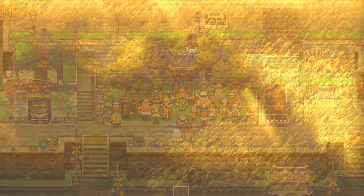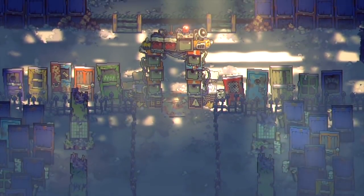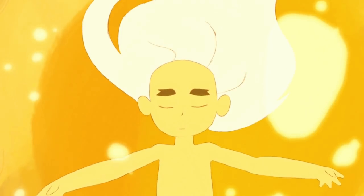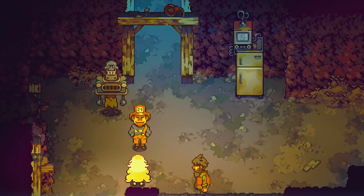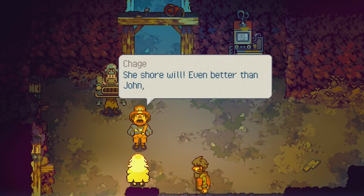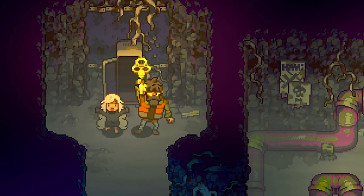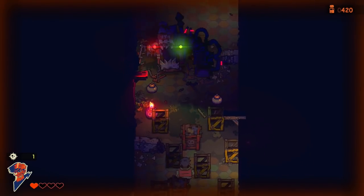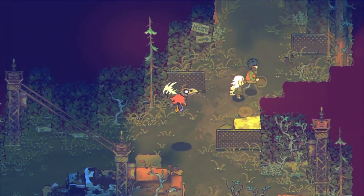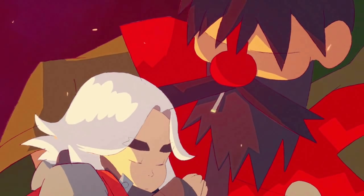The first thing to grab your attention will probably be the environment art — actually, it'll probably be that traditionally animated intro — but once the character animation manages to get a word in, there is a lot to like. This game has so many characters, and they have so many interesting walks and idles and gestures. It's an impressive quantity of subtle detail, and it had my focus so zoomed in that the surprise moments of larger spectacle genuinely caught me off guard. This game is just a real visual treat, and I'm very curious to see what the folks at PixPill will go on to make next.